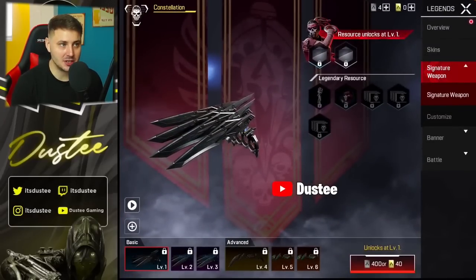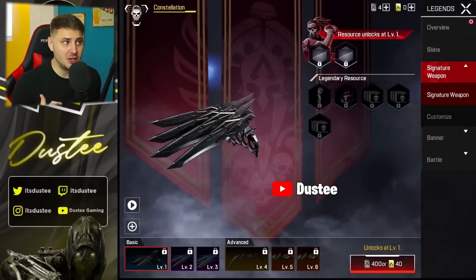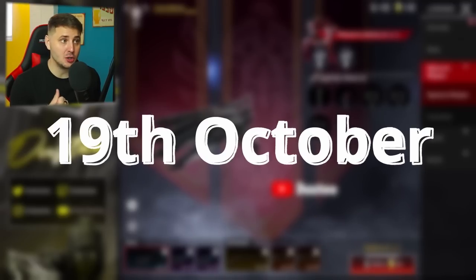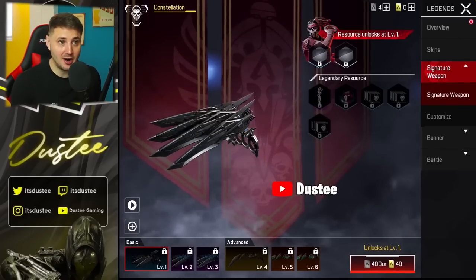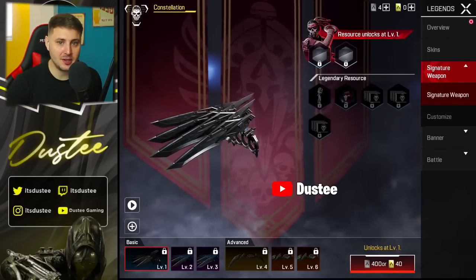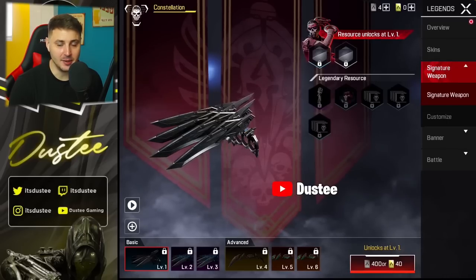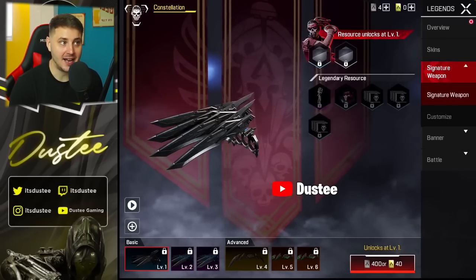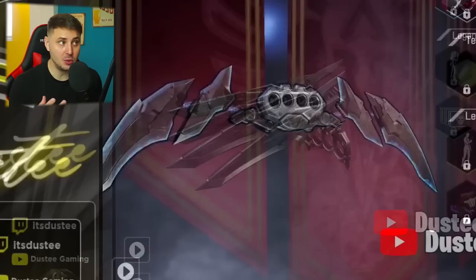This is what it actually looks like in-game. Right now it's not available until Season 3 officially drops properly on the 19th of October, but my good friend Dusty YouTube had a glitch where he could basically see it in-game right now. So thank you to him for providing me with this info. Basically Fade's heirloom isn't actually called an heirloom — it's called a signature weapon, and it has two deadly forms: one being the claw and two being the blade.